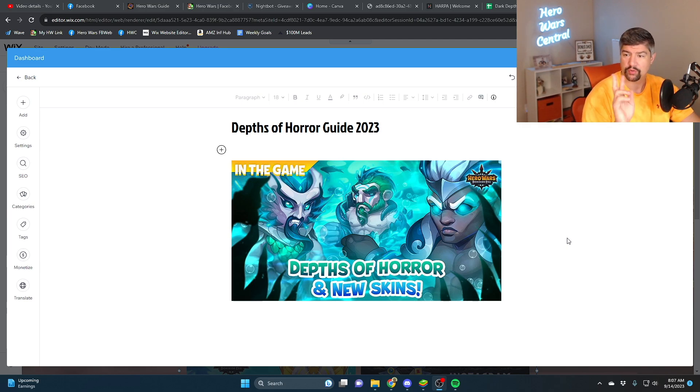Before we get into it, I've got to tell you two things. First and foremost, I am writing a blog post over on HeroWarCentral.com that's going to have all of this information — the buyer's guide for the shop, the tasks, all of that. Important links to the blog and other calculators that I'm using in the video are in the description box down below.